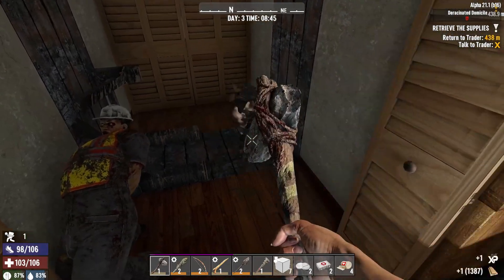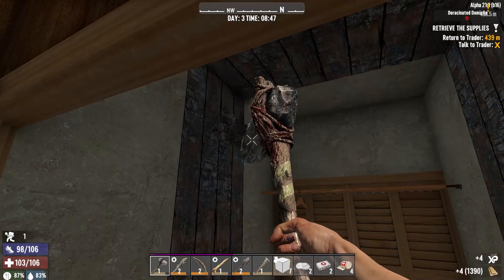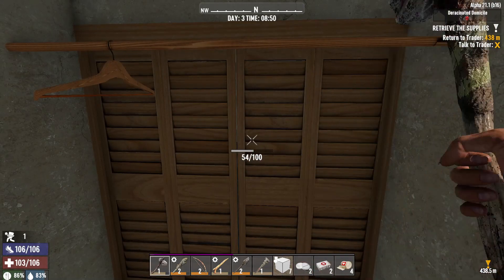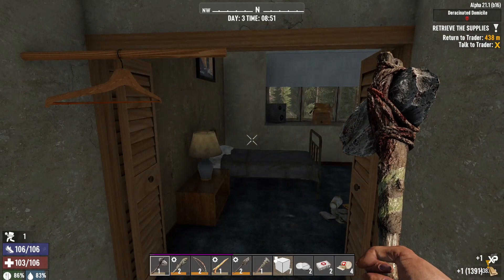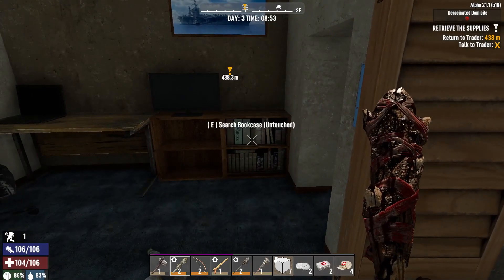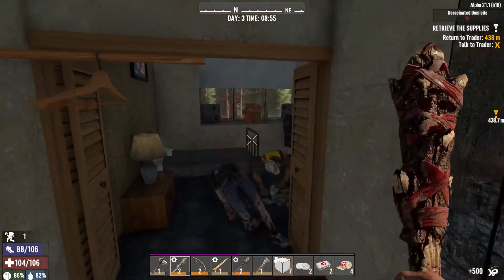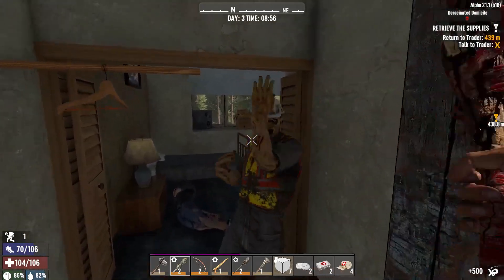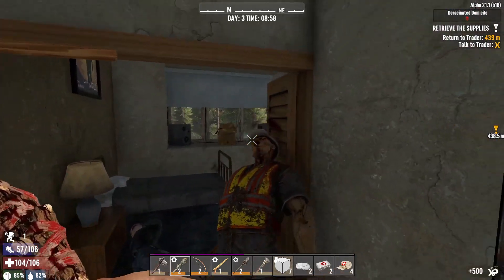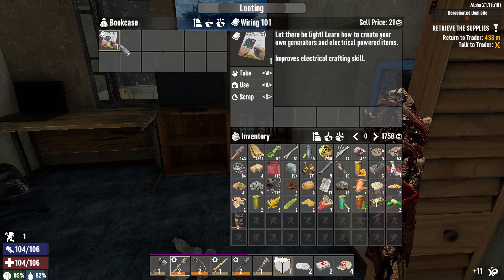I know there's somebody in here. I always trip on those so I'm just gonna — okay, I know there's somebody in here, right? Yeah, I didn't think he was gonna stay down. Okay, there we go. Another wiring.